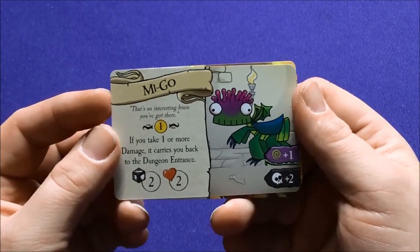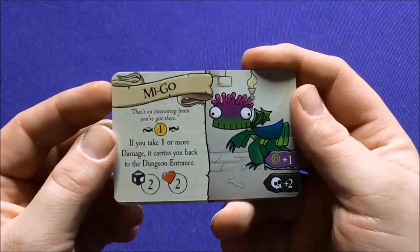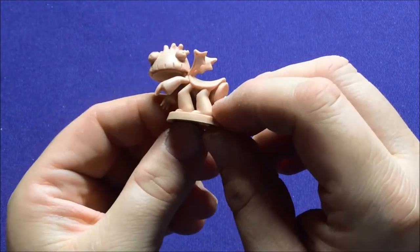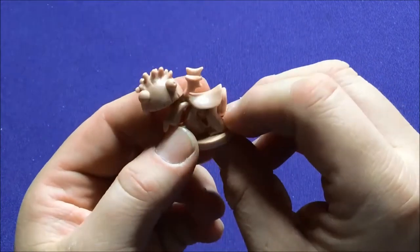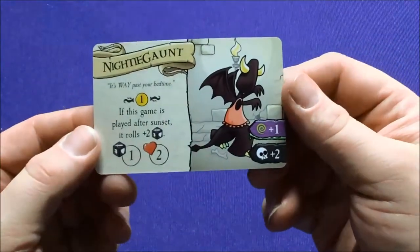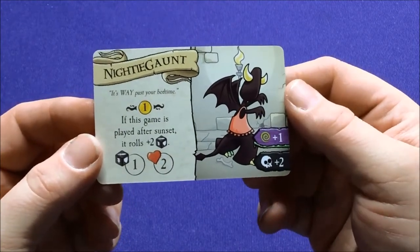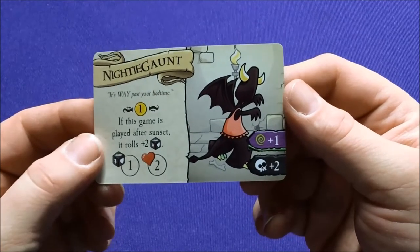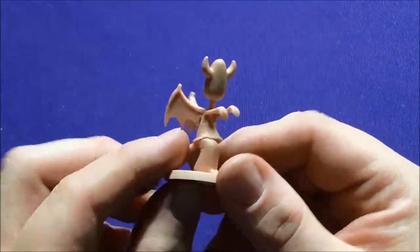We have Mego — that's an interesting brain you've got here. Take one more damage. If you take one more damage, it carries you back to the dungeon entrance. There is our level two Mego. We have the Nighty Knight — it's like a monster thing. 'Nighty on — it's way past your bedtime.' If this game is played after sunset, it gets plus two attack. I love that. He's got no face. That's creepy.